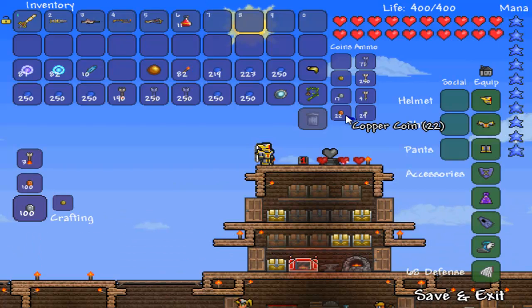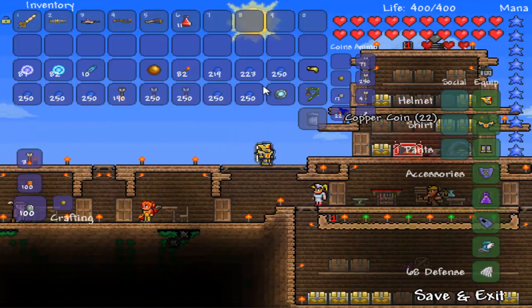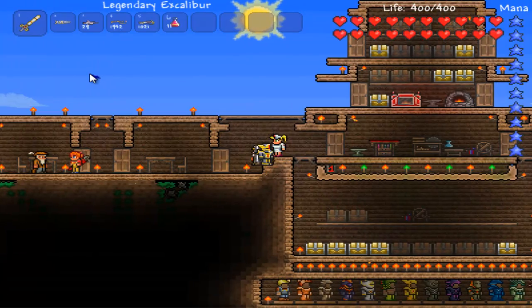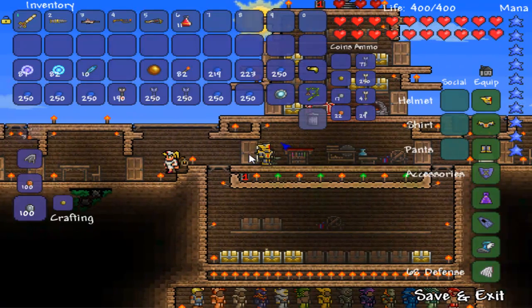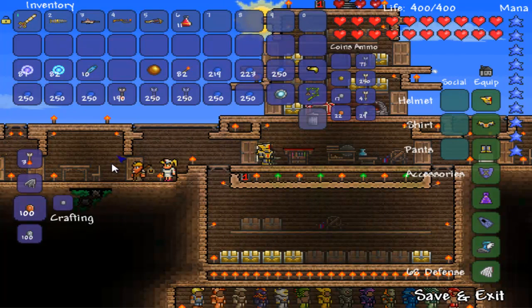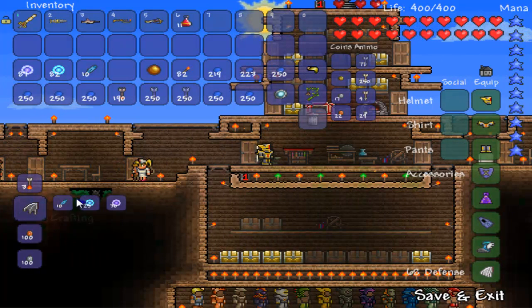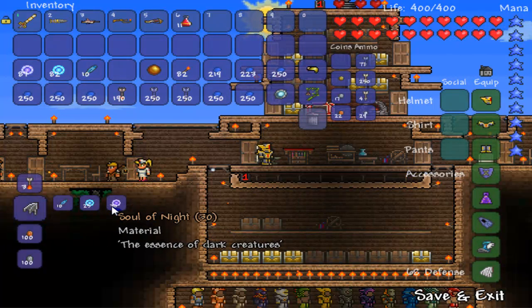As you can see right here, I do have the Angel Wings right now, and I'm going to make a pair of Demon Wings. So to make this, you go to your Mythril Anvil, and right here — Demon Wings: 10 Feathers, 25 Souls of Flight, 30 Souls of Night.